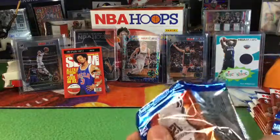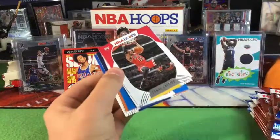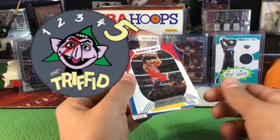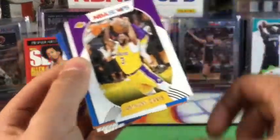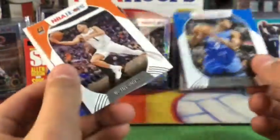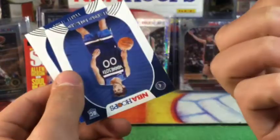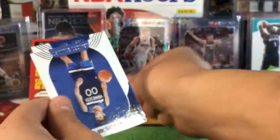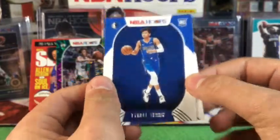Eighteen packs total — that's weird. Daniel Gafford, Kevin Looney, Anthony Davis. We just have to go through these. Devin Booker, and here's one — Rui Hachimura... no, a Rupiah Langford Explosion. Those are so nice!